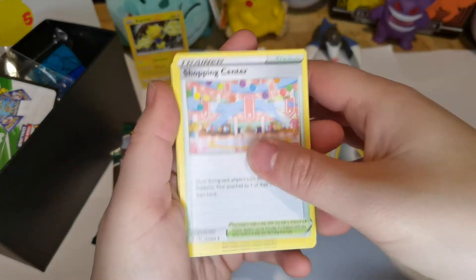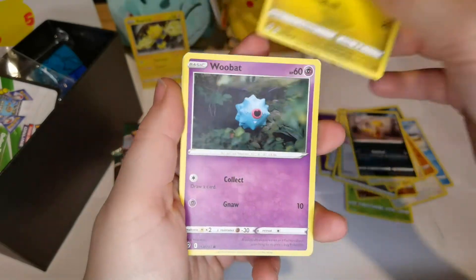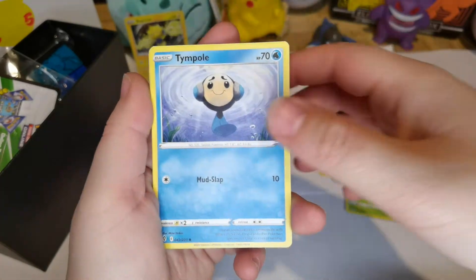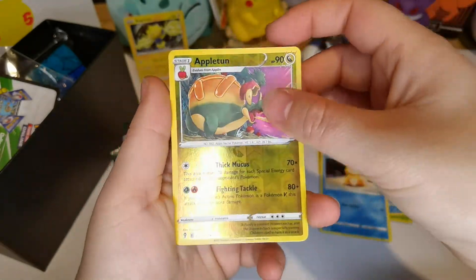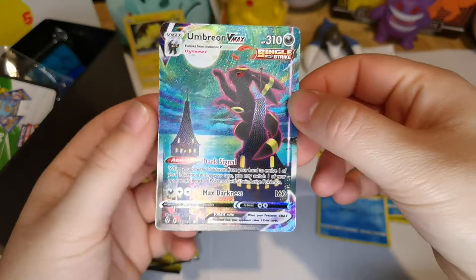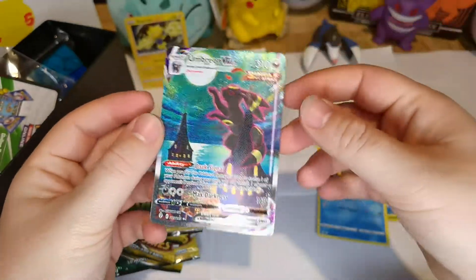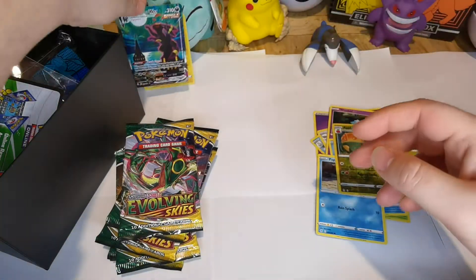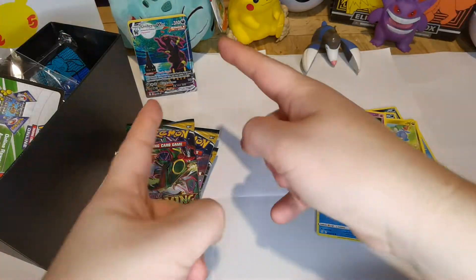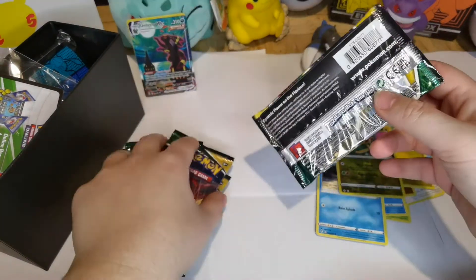So here we go — the Energy. Pup Lysodia. Zubat. Timple. Signed. Reverse holo of Appleton. And — oh my God — an Umbreon VMAX! Yes! I am so happy with that, that's the second one I've got now. Oh my God, yes! I can't shout because my kids would be like, what's going on, Mum?